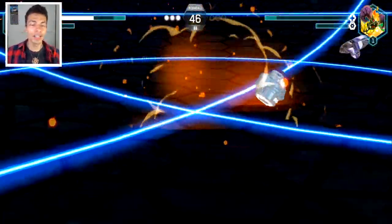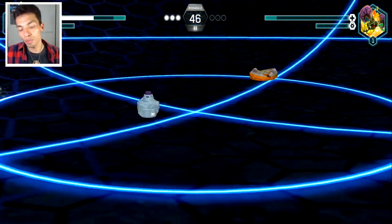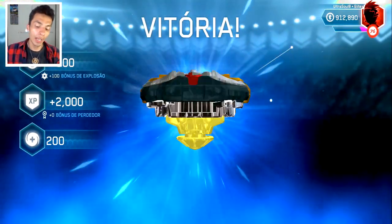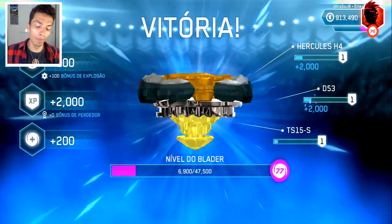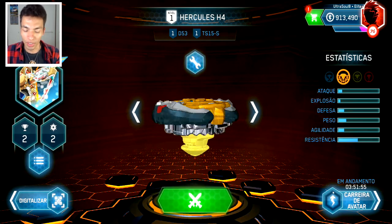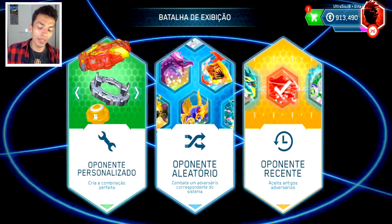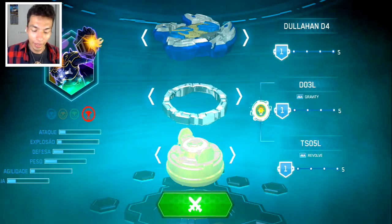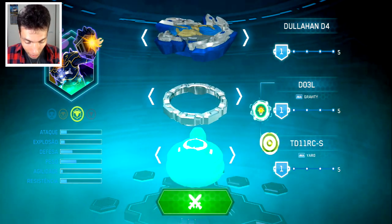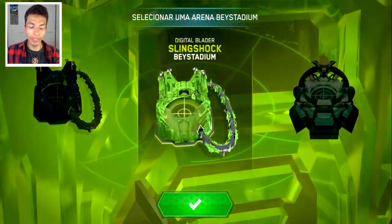Just one more battle and that's it for today. Archer Hercules is awesome — it's one of the best stock combos for competitive battles because Archer Hercules is very thick and the eternal chip is so awesome. When it gets available for sale here in Brazil, I'm going to buy one. Oh — Dullahan! Dullahan looks good. Let's battle this time. Let's go back to the green arena.